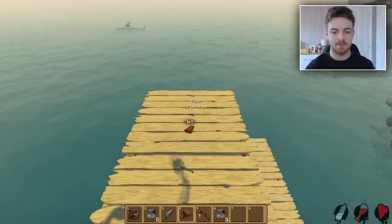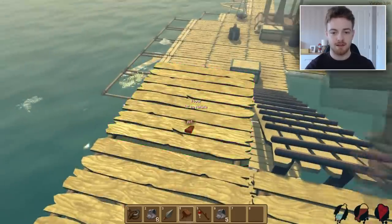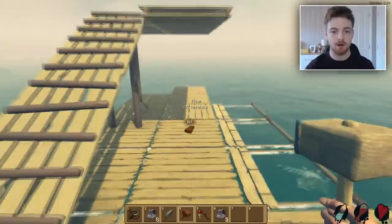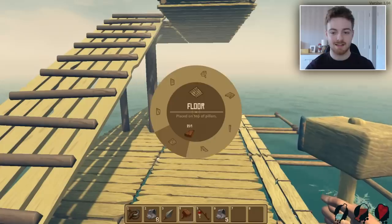We need another pillar — that's what we need. And the pillar is gonna block where we need to walk, so that's not good at all. Can I just build a pillar?